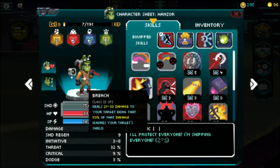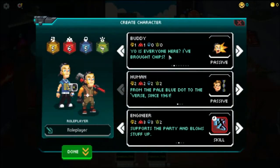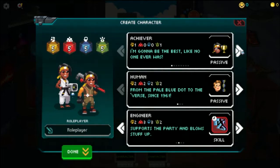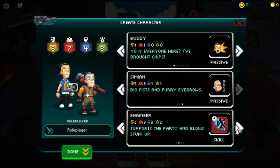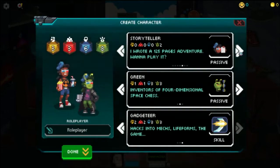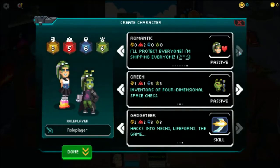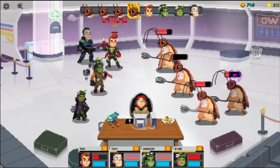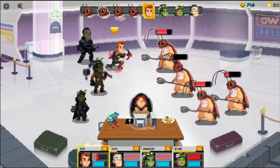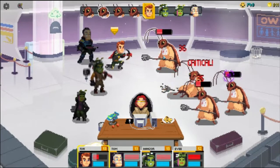To start, you are given two party members. There isn't much customising for them in terms of appearance, but you have full reign to choose which class they will be, species, and personally best of all, the social norm they will adopt. There are a lot of gaming stereotypes in this one, kids. As you progress throughout the campaign, more people can join your party, up to four, but there is the option to make new characters still and switch them out.